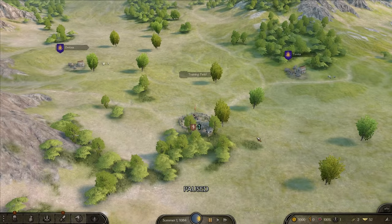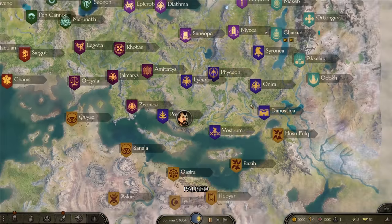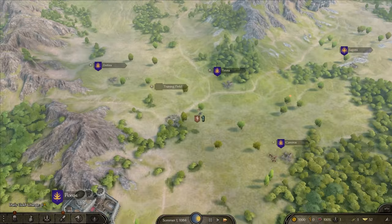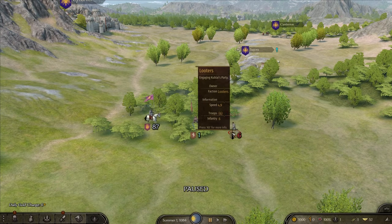Okay, let's actually get playing. First things first, I need to get over to the Calaradian steplands where all the Kurzates live. I want to go there because I have all the equipment, troops, and pretty much everything I need to win the day.